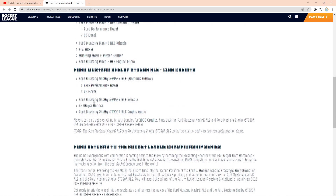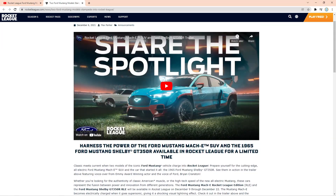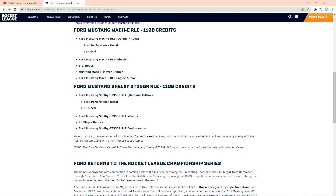And then for the Shelby GT350, you're going to be getting the Shelby, which has the Dominus hitbox. You're going to be getting a Ford Performance decal for it and a 98 decal, which you can see really does suit it. I'm not sure what the 98 will look like on the Mach-E, but it will look really good, I'm sure. It also comes with the wheels for it, the 98 player banner, and the engine audio. It's going to sound epic.